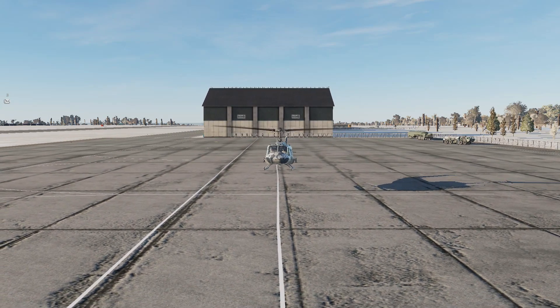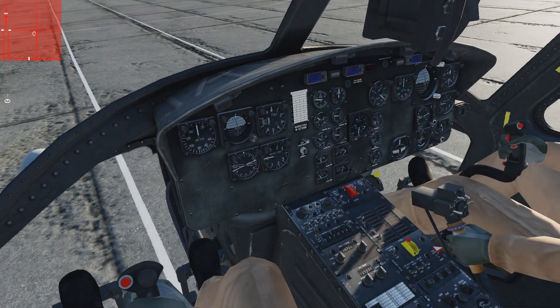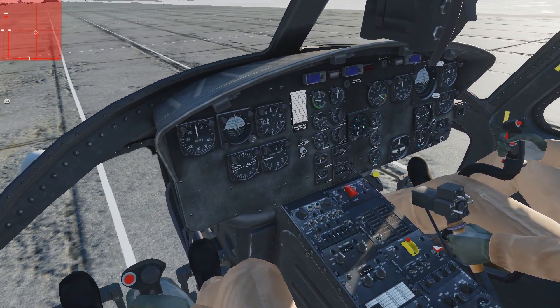It's always good to do a hover check every time you go flying, just so you know how much power you've got. And also a spot turn on the pedals — especially if it's windy — will give you a good idea of your limitation in terms of what power you've got available.